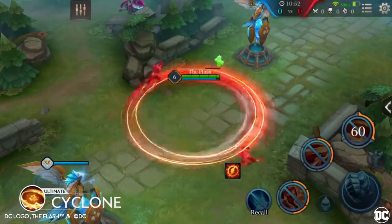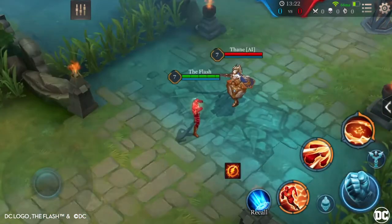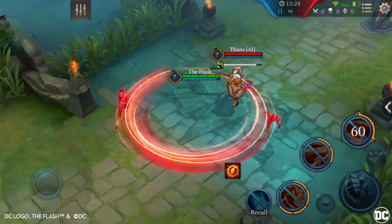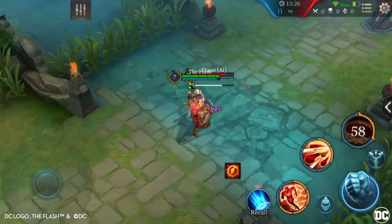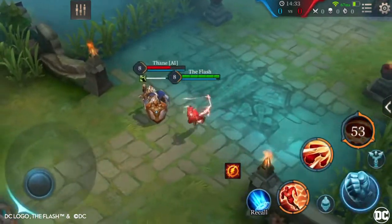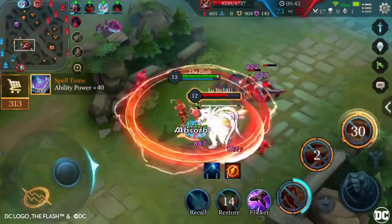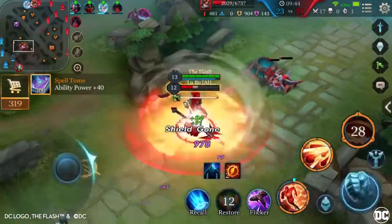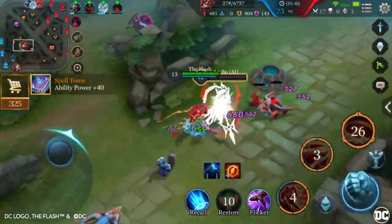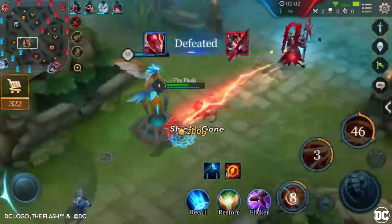Ultimate: Cyclone. The Flash takes off in a circle and creates a Cyclone, dealing 160 magic damage to surrounding enemies for 2 seconds. While he is generating the Cyclone, The Flash cannot be targeted by abilities and can move the Cyclone's position at 40% of his movement speed. Two seconds later when The Flash stops, the vacuum from the Cyclone pulls in surrounding enemies, dealing 800 magic damage.